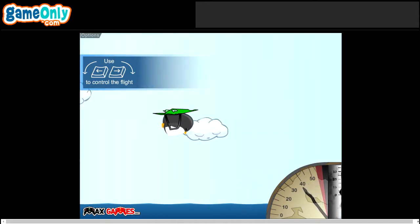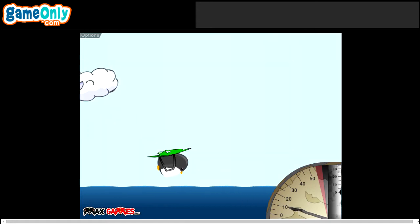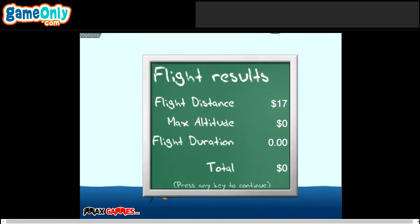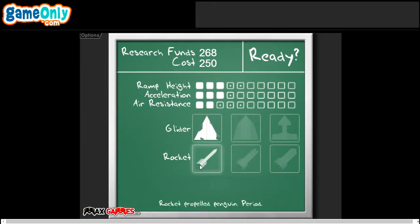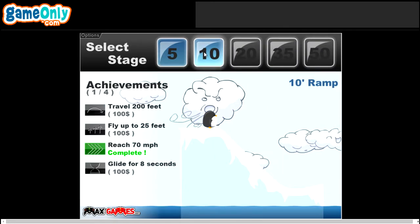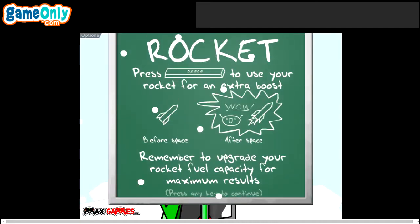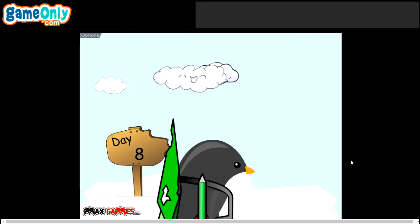Come on, come on, fly you little penguin! Over 100 dollars - that's pretty much. Speed achievement, 100 dollar reward - that's a lot. Now we can buy that rocket, and we need some rocket fuel for it so it will be more useful. To activate the rocket, we have to press space.